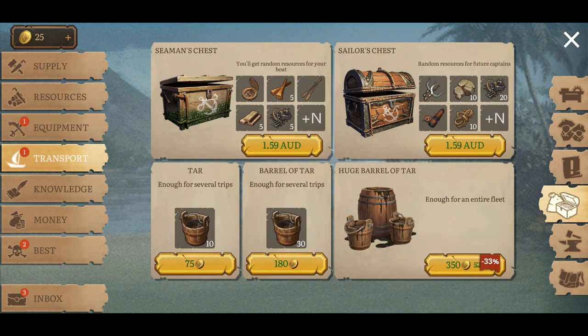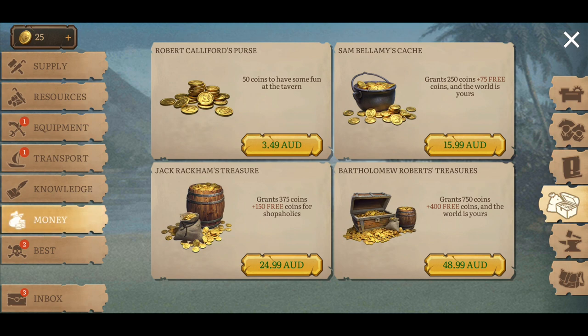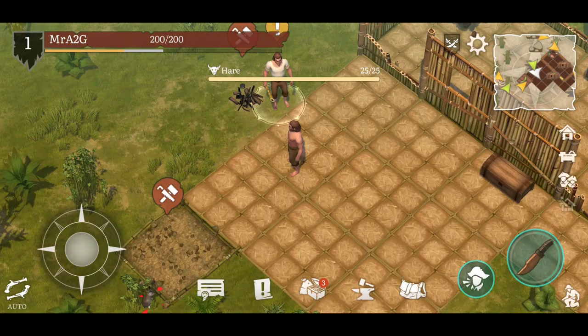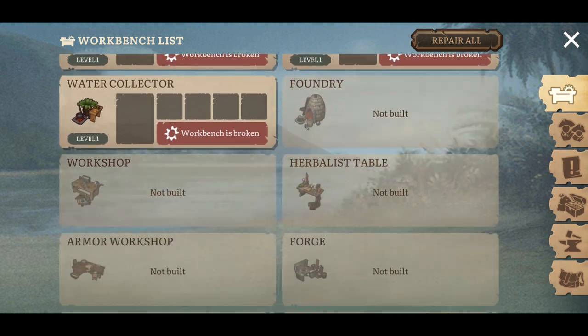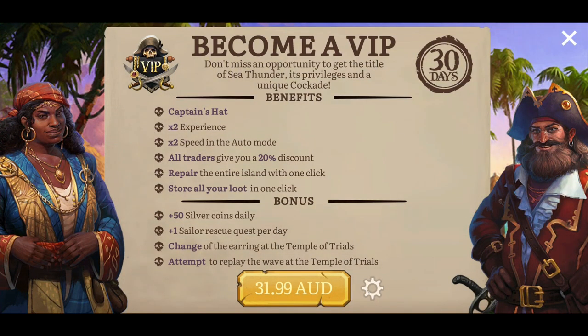It has been fully set up, ready to go as a brand new game. You've got your little bits and pieces, very similar to that of Westland Survival. From the bottom, that's where we've got our inventory. If we go here, we've got our workbench list and everything like that. Hit the repair option here — very similar to Westland. You've got the VIP option there if you want to go down that pathway.